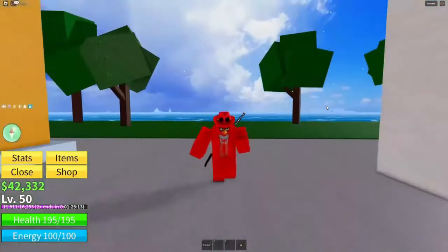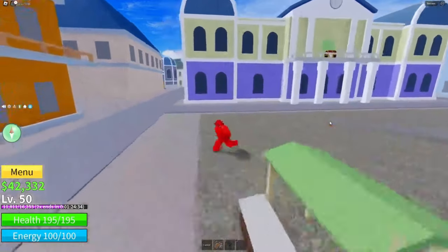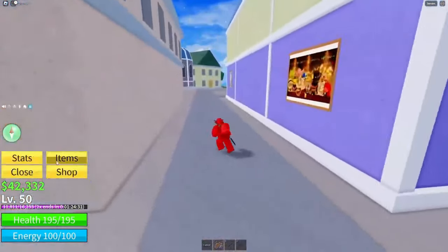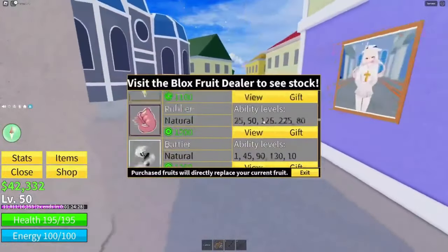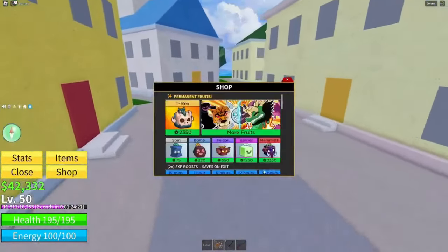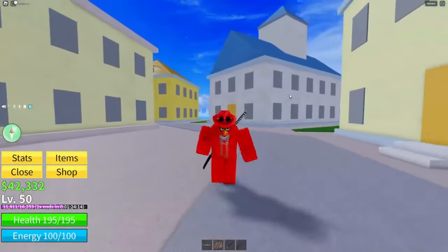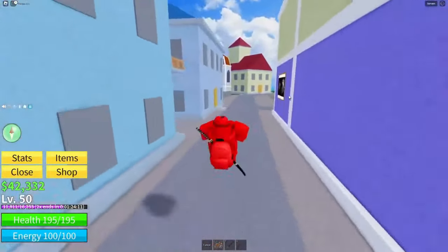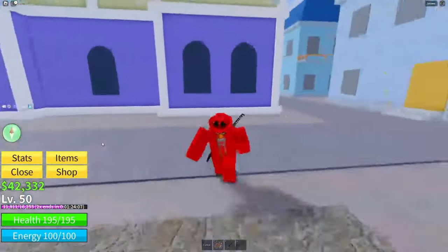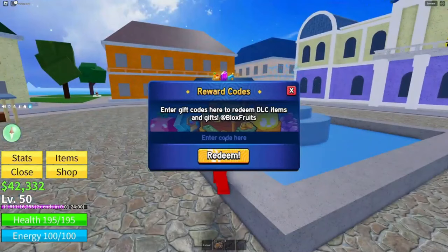Today I'm giving you the code for the Dough fruit — that's right, the Dough fruit. If we open the menu and go to shop and scroll down, check this out: it's 2,400 Robux. But you can get it here for completely free. The least you guys can do for me — if I'm the first one showing you this — is go down below, subscribe, like the video, and leave a comment. Now let's get right into this code. This blue icon is where you go to redeem codes.